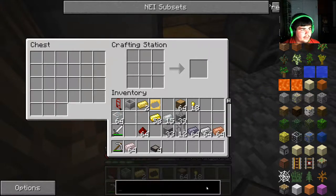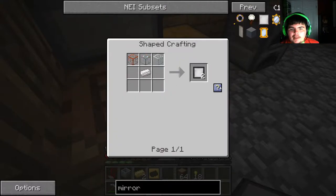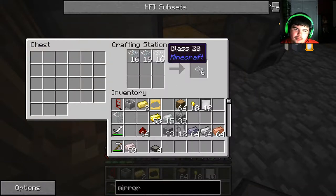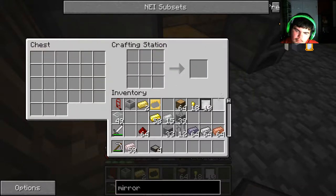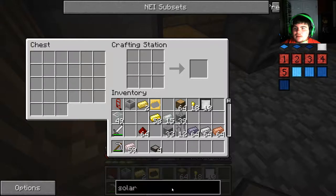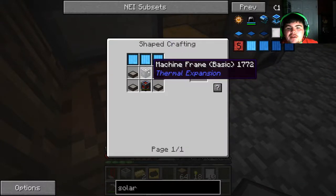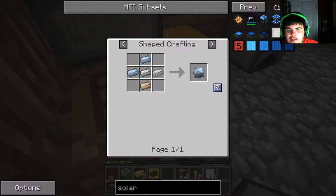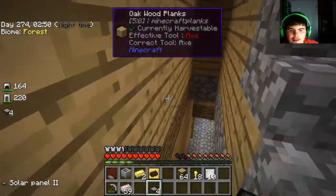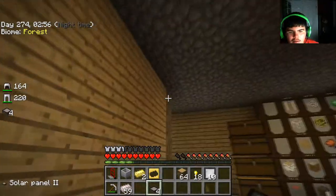If I search up a mirror and grab this, I need to make at least nine mirrors. Since it's every two we'll have that extra one. Now what we're trying to make is that solar panel mark 3, which takes a machine frame. We're going to need to make — did I not grab tin? Hold on, I need to go into the basement.